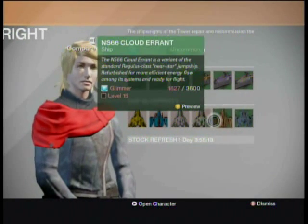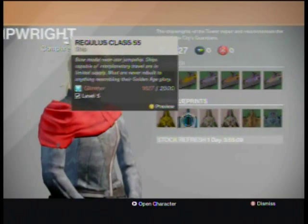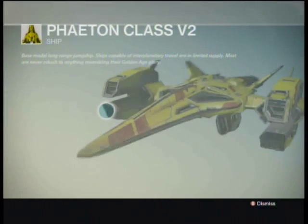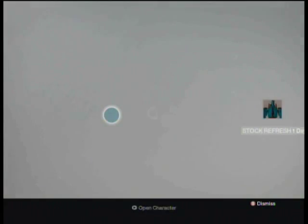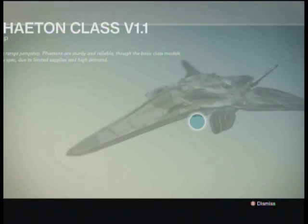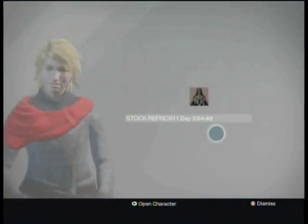I'll explain the sparrow perks when we go out and I can show you them. There are also your ships — you can get multiple different ships — but quite literally, ships only have one purpose and that is to look pretty. When it comes down to vehicles, if you want to worry about anything, worry about the aesthetics of your ship and how it looks.